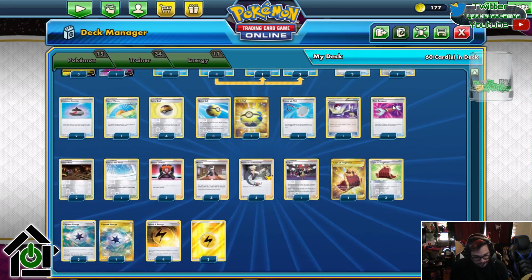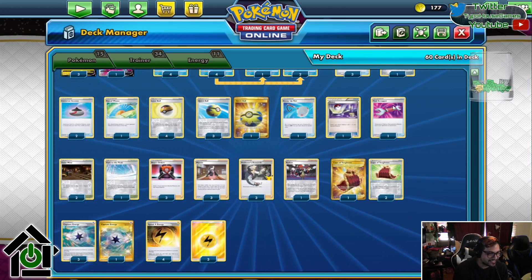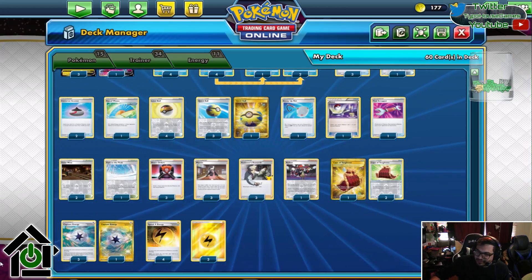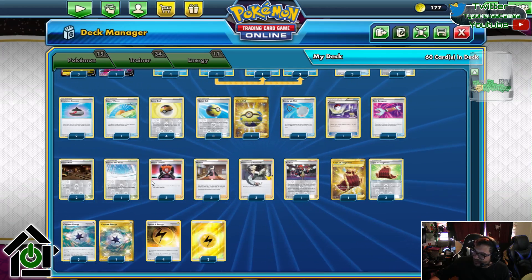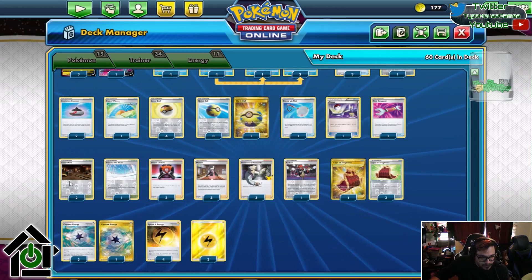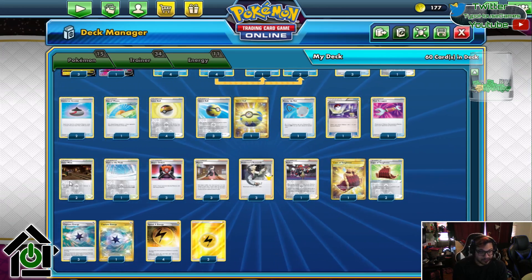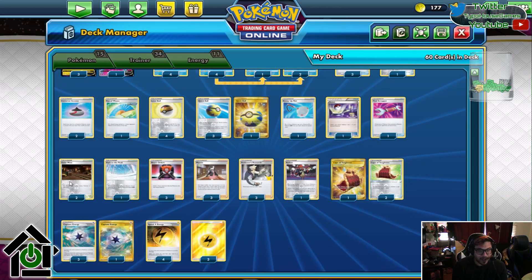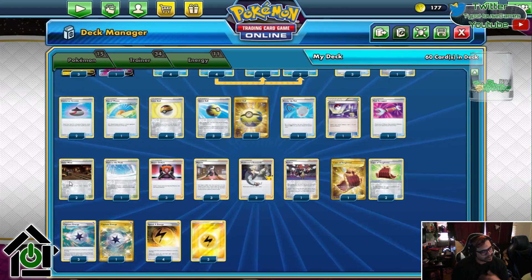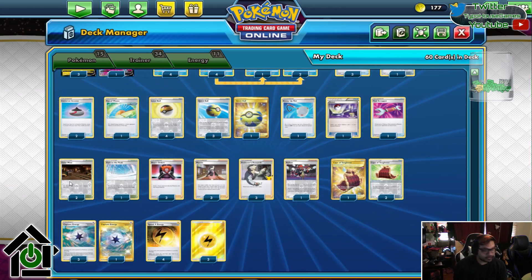Tool Scraper — it's important because it gets rid of Cape of Toughness. Scraper's so important right now. And then Air Balloon, because this is kind of a stall deck — it plays Galar Mine — so being able to get rid of the Air Balloon and make the Galar Mine more relevant is very important. I see the Capes, but no Tool Jammer? No Tool Jammer — this is just a deck list I grabbed online. I haven't really played with it too much and made it my own. It is very much a stall deck, so I could see Tool Jammer being very relevant.